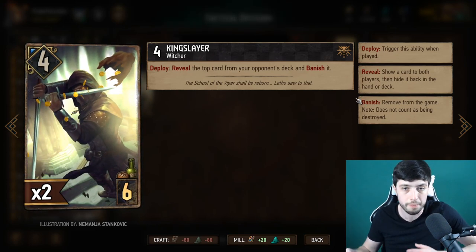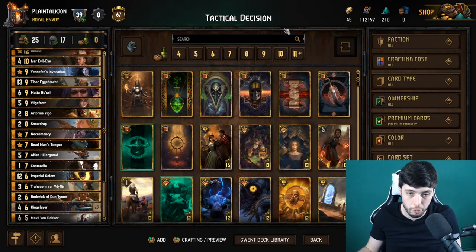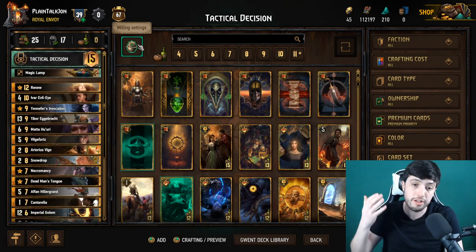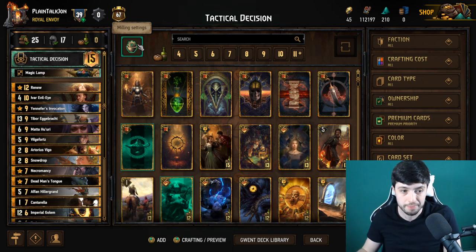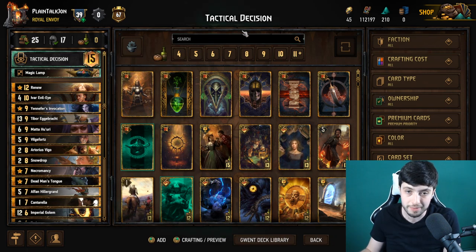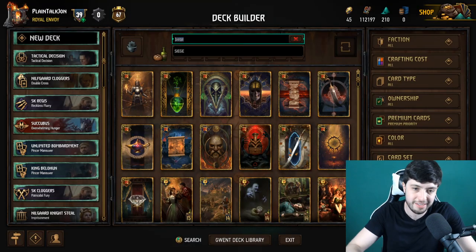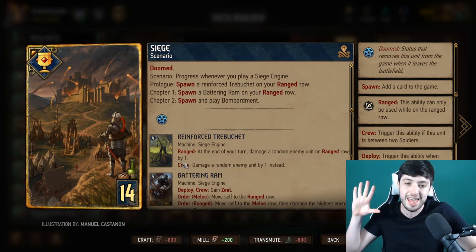Let's talk about why mill is so worried about round one and why round two is so important. Round one is really important for mill to win because round two is where they want to be doing the milling. If this deck gets to round two, they can play lower point cards and strip your deck of everything. Mill decks are not going to be very attached to their leader ability — it's just there to help them win round one.